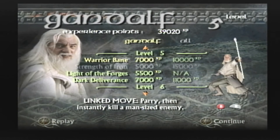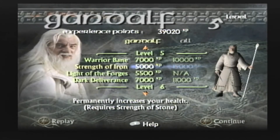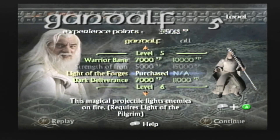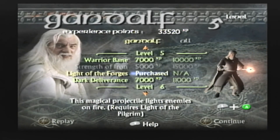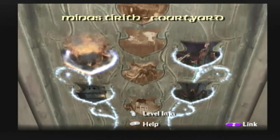So you've hit level 5. If you bought Fellowship Strength of Stone and for some reason still don't feel safe, you can buy Strength of Iron here — again, I don't really recommend it, just because it's a couple of seconds you don't need to worry about. But you need Light of the Forges. That's going to light your enemies on fire and it's super, super necessary. That is all you need from that upgrading, and then you can start on Minas Tirith Courtyard.